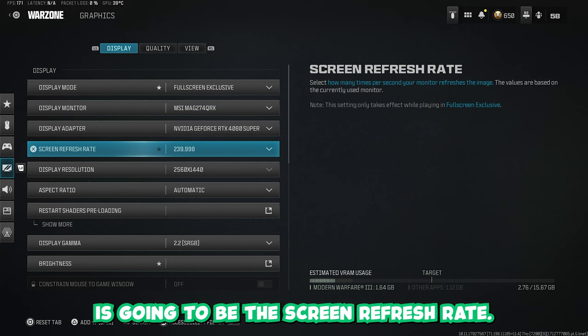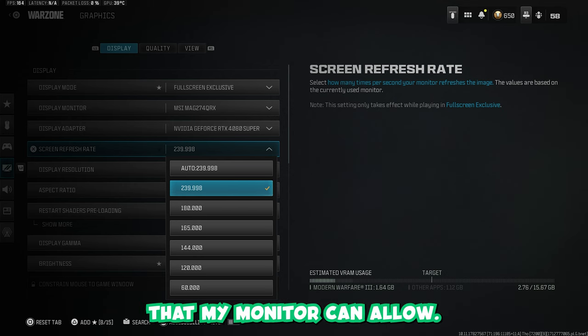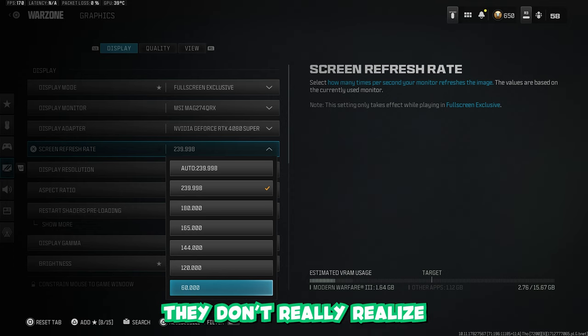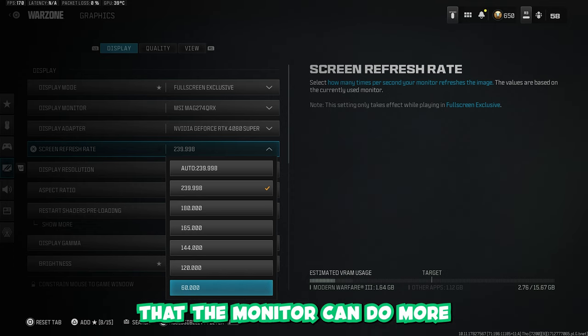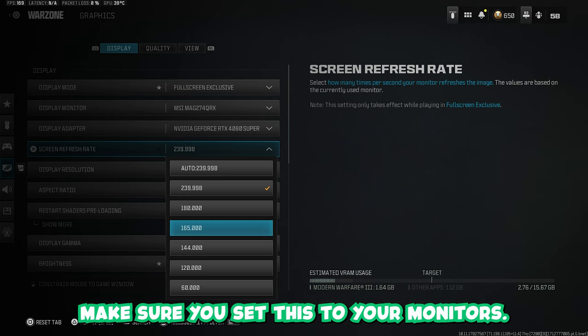Next up is the screen refresh rate. Mine is set to 240 — this is the highest that my monitor can allow. A lot of people are stuck on 60Hz and don't realise their monitor can do more, if it is capable. So make sure you check this and set it to your monitor's highest output. For me, it's 240Hz.